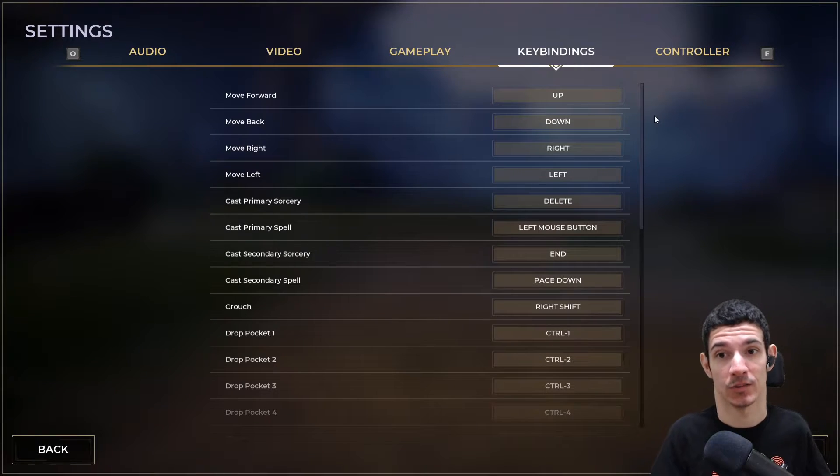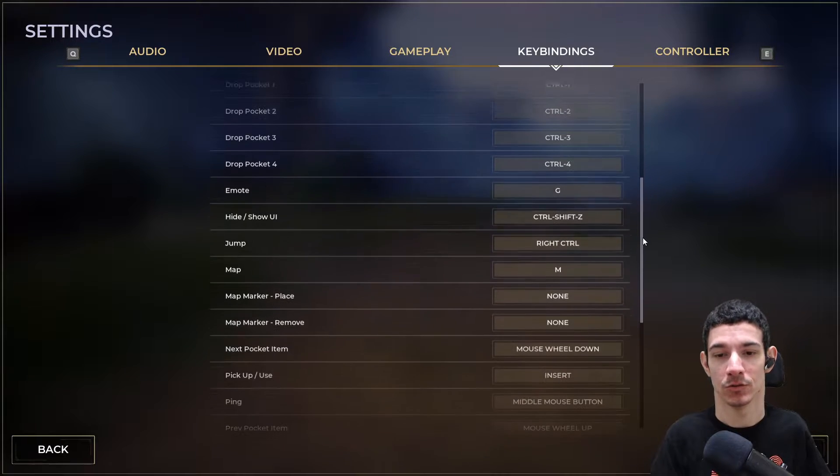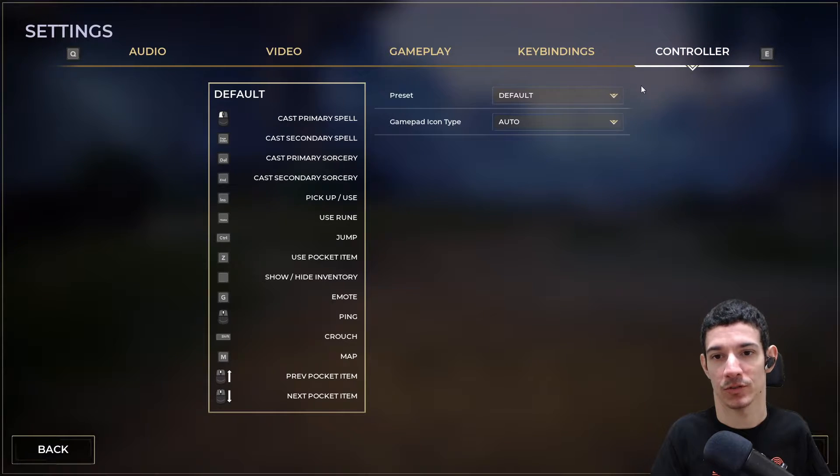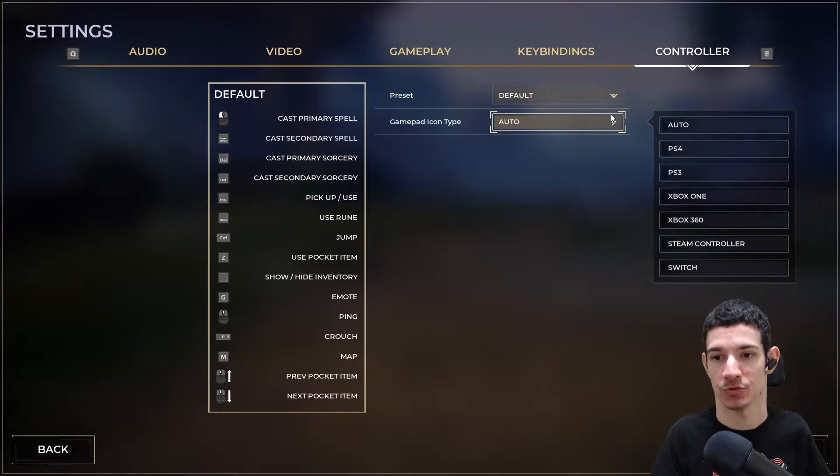We also have your standard keybinds where you have one input per each keybind and you can change these to whatever you desire. For controller, they also have different presets and they change the icons based on whatever controller you set up.